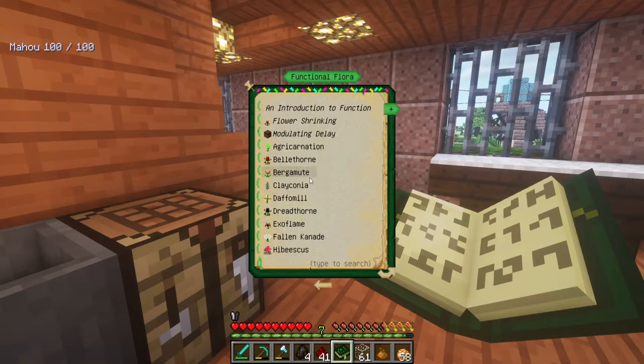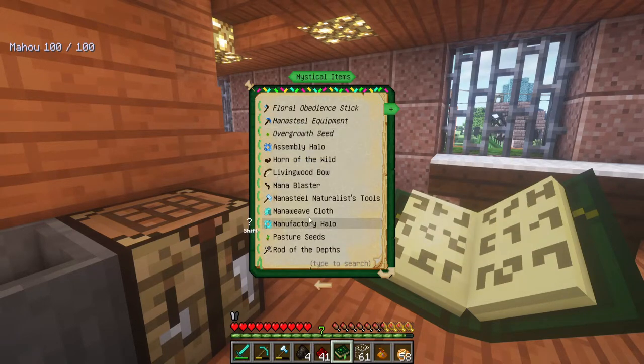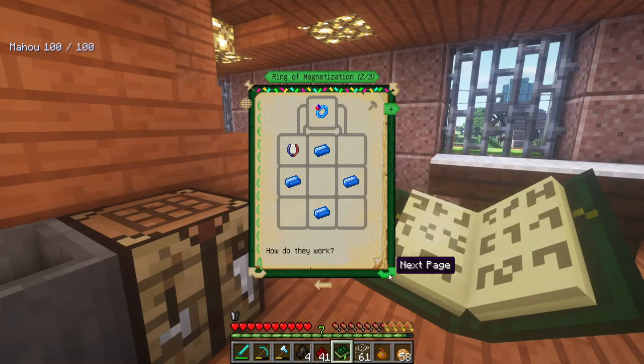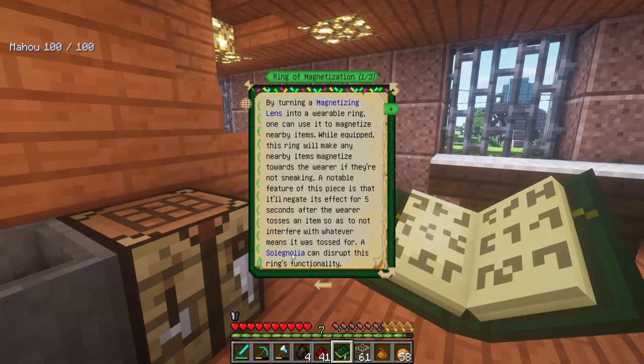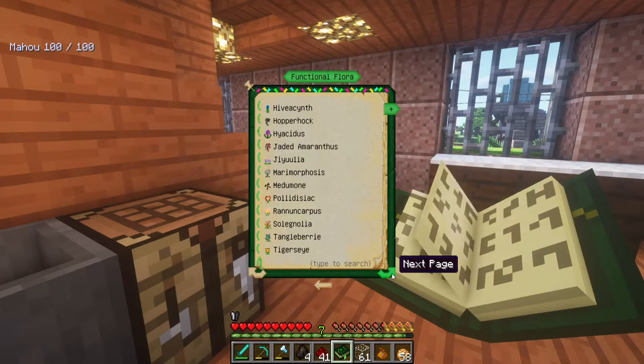I'm looking for info about the magnet ring. Let me search - typing 'magnet' didn't come up. Generating flora, functional flora... maybe. I'll have to read all these. Let me check the ring of magnetization entry: 'By turning a magnetizing lens into a wearable ring, one can use it to magnetize nearby items. While equipped, this ring will make nearby items magnetize towards the wearer if they're not sneaking. A notable feature is that it will negate its effect for five seconds after the wearer tosses an item. A solignolia can disrupt this ring's functionality.'